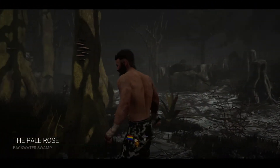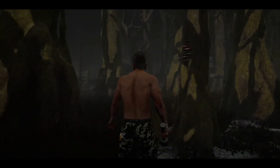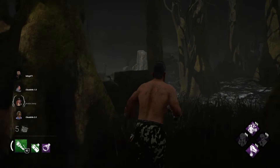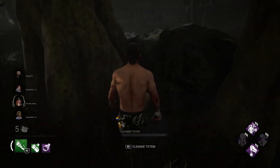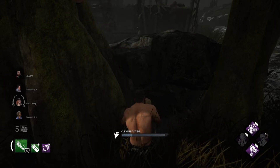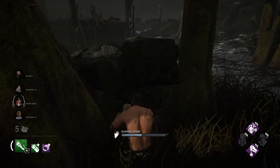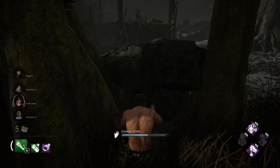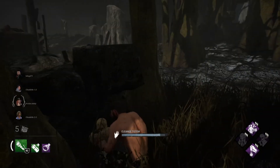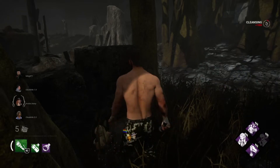Alright guys, welcome back — we're at the Pale Rose at the Backwater Swamp, my favorite map. Just kidding, I am not the biggest fan of the Backwater Swamp maps. But let's cleanse this totem so we can get our perk active, so that way should we get hit we can get into a locker and heal.